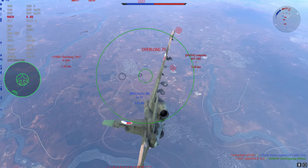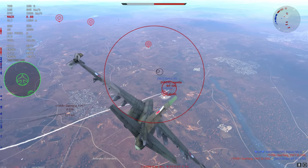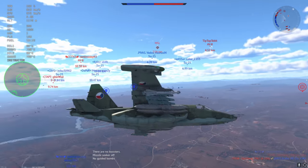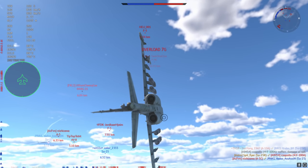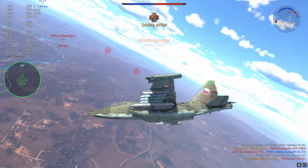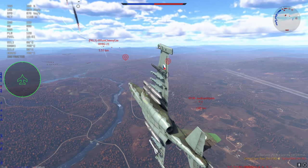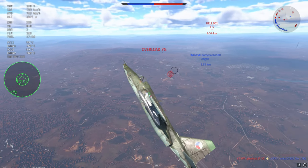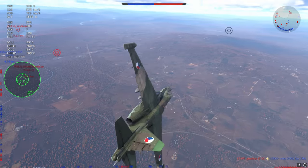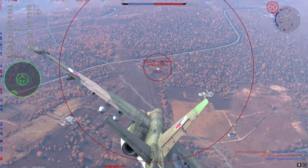Gaijin started this off with the Yak-38 and the AV-8s. The AV-8s had the AIM-9Gs and were practically the first planes at 9.3 and 9.7 to get AIM-9Gs, and they did really really well. These planes at some point got air spawns and now get a ground start, but they had an ability to just dominate the battlefield. They had the option to get their two kills, and once they got their two kills they were practically useless. They are one-trick ponies in the sense that they only have two shots — or in some cases four, like the Harrier GR-1 with its four SRAMs and the A-10A Late with its four AIM-9Ls — getting an ability to just get two or four instant easy kills.